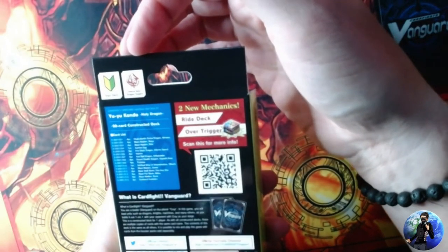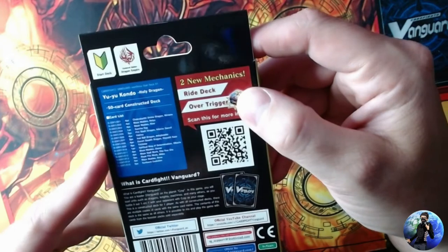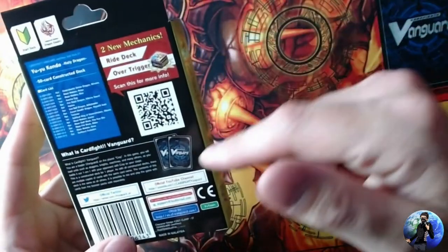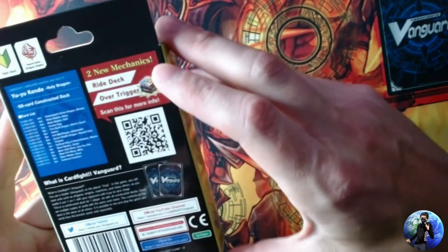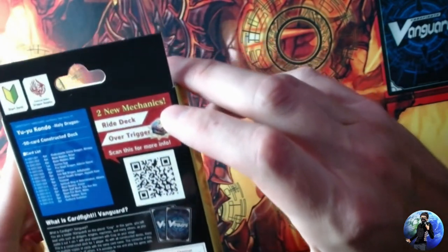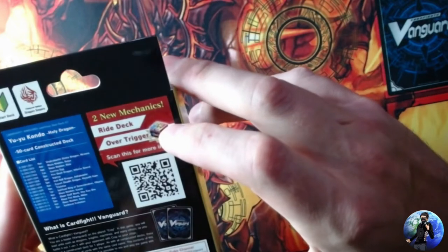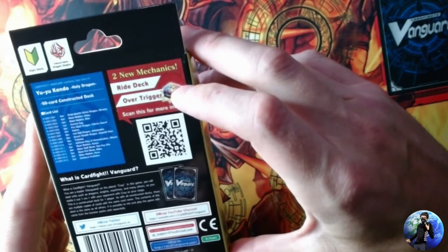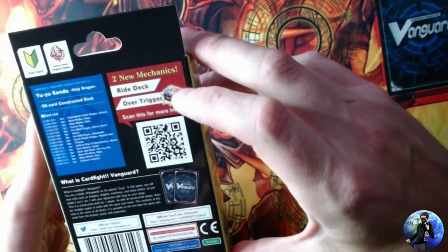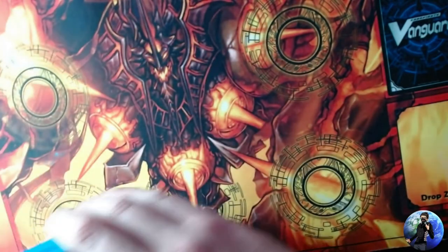The box states it represents the Dragon Empire nation and lists all the cards and copy counts. It also mentions two new mechanics, but I'd argue there are actually three: the ride deck, the new over trigger, and persona ride — which they don't mention but is also a new mechanic. Without further ado, let's get into the contents of the deck.